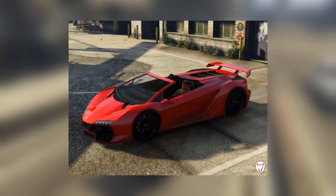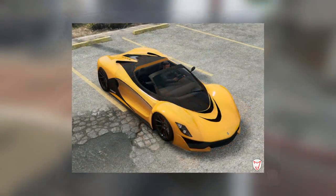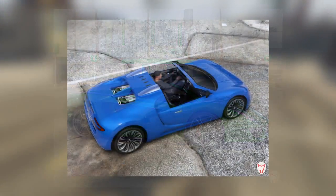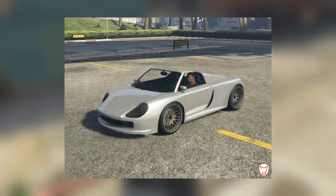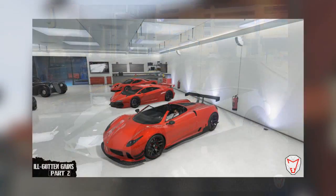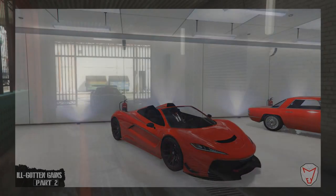Moving on to the next customization option — this being the option of removing the roof from supercars. As I'm sure you guys know, apart from the Coil Voltic, there aren't any supercars in GTA 5 which have a topless or convertible variant. But as you guys can see being displayed in the video, there are a number of different supercars with their roofs removed, and some of these look pretty cool and would be popular if available. Credit goes to a user known as JM, who modded these vehicles and shared the images over on Twitter. Overall, I would definitely like to see some topless supercars available in the game.